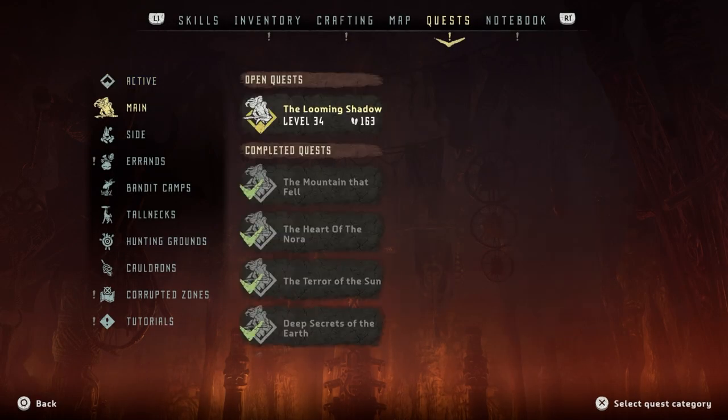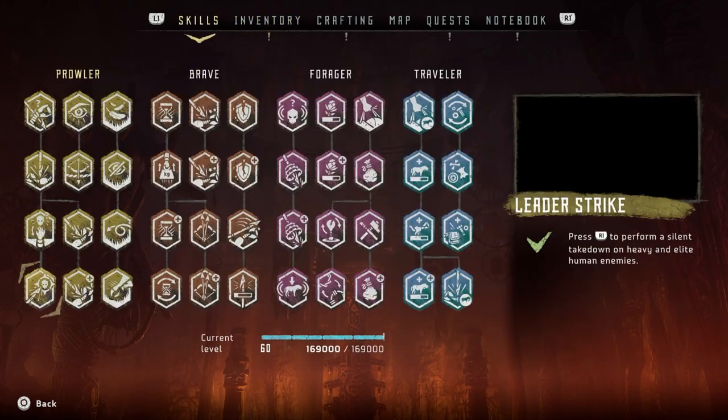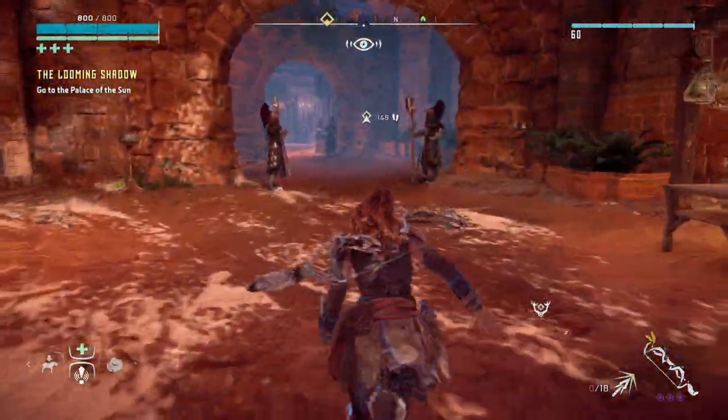Alright, so that said, let's do the Looming Shadow. Here we go — it's the main quest. Hades intends to use the Spire to transmit a resurrection signal, calling millions of buried war machines from their graves. When the time comes, Aloy must stand against the shadow, but she will not fight alone. Go to the Palace of the Sun — that will give us 17,000 XP and one skill point. But I don't need the skill points anymore; I've maxed out everything, which is fantastic.